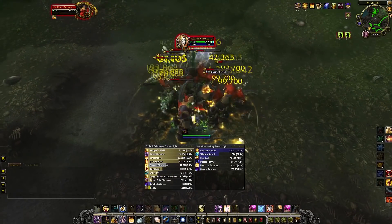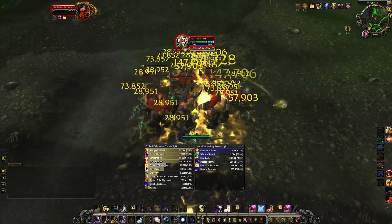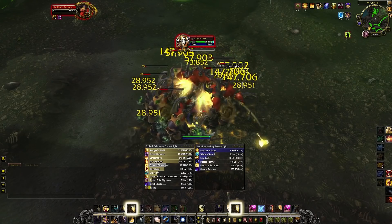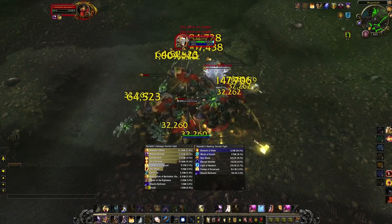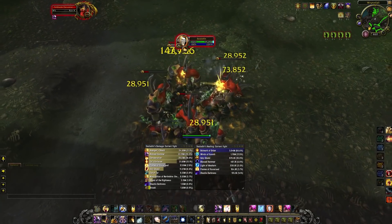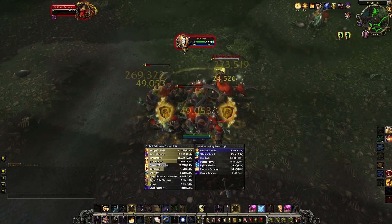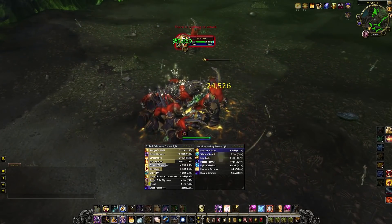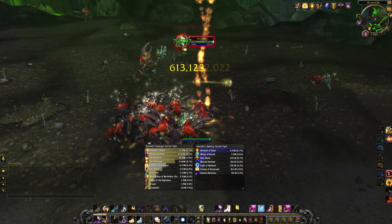The 7.3.2 patch is out and we had a bit of an HP bump. Paladins were given a little bit of love, which equates to roughly 500,000 or so HP. What does that mean? Nothing. Paladins still have a really low HP pool compared to the other tanks. It does kind of blow being towards the bottom in that regard. But let's not forget, fellow Paladins, that's what Lightbringer the Protector's for, right? So let's see how the tier 21 set is looking.